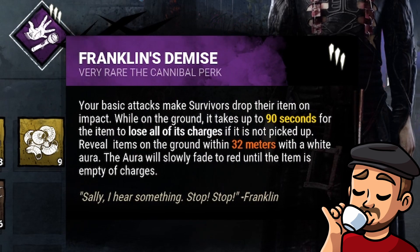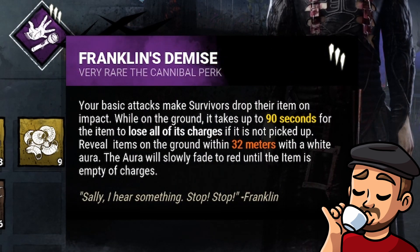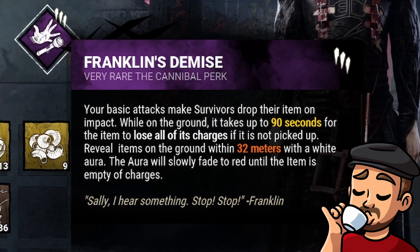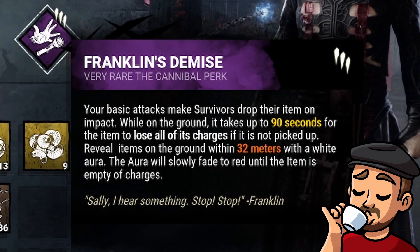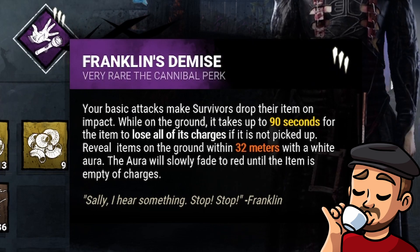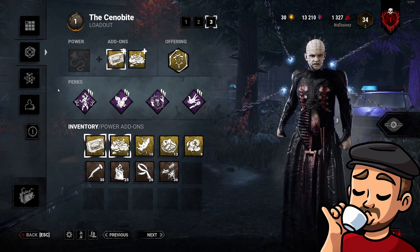And finally we have Franklin's Demise — your basic attacks make survivors drop their item on impact. While on the ground, it takes up to 90 seconds for the item to lose all of its charges if it's not picked up. It reveals items on the ground within 32 meters with a white aura. The aura will slowly fade to red until the item is empty of charges.